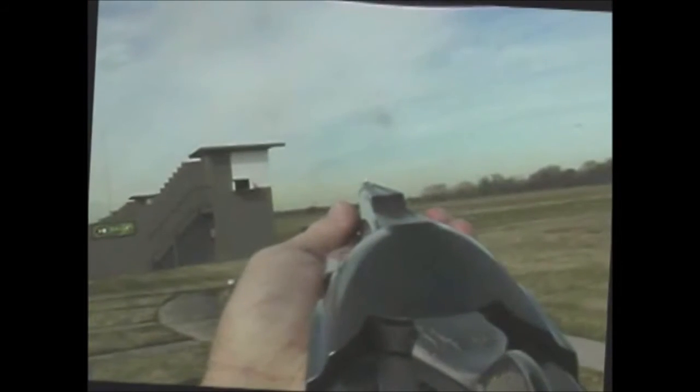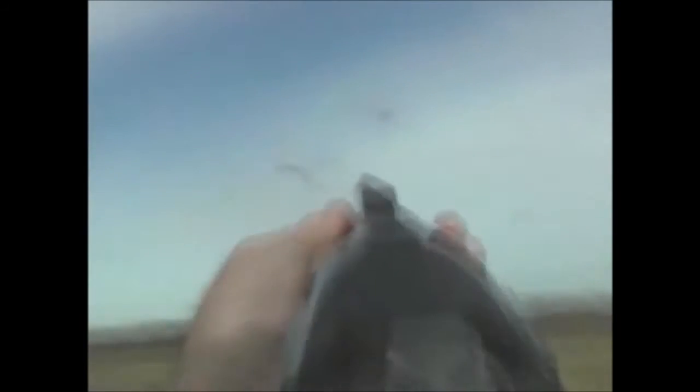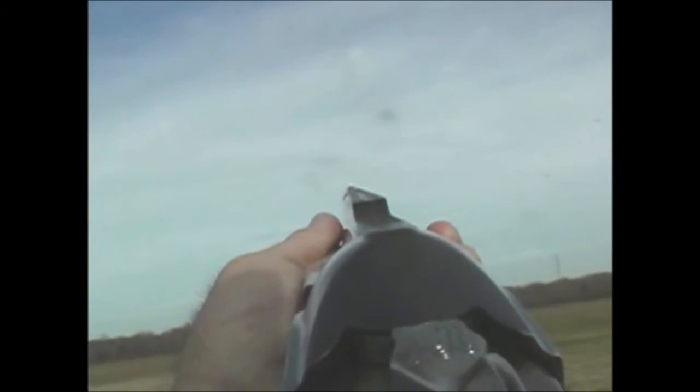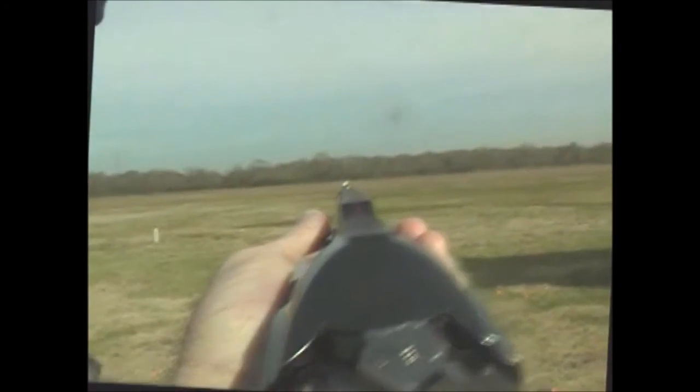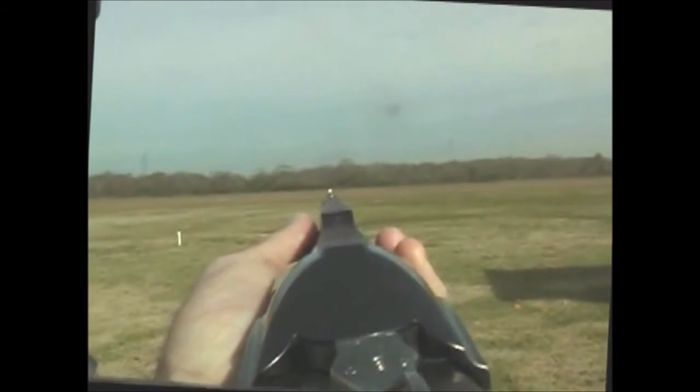Station six, high house — hold point, eye shift, foot and a half to two feet of lead. Low six — hold point, eye shift, shoot his nose. Doubles — hold point, eye shift, cadence, bang, bang. Station eight, high eight — hold point, eyes in the window, bang.